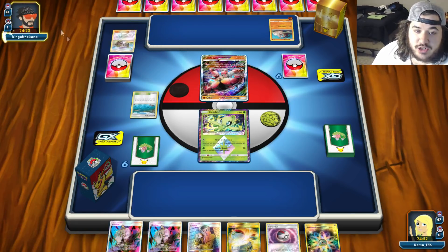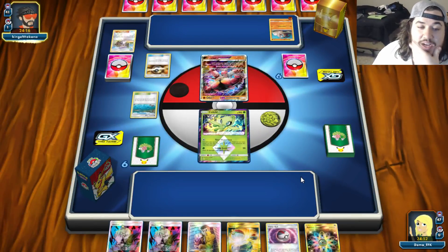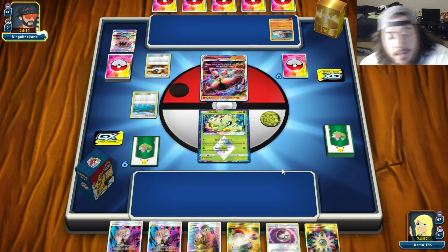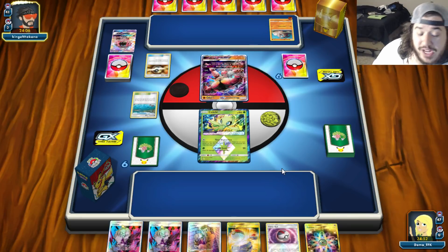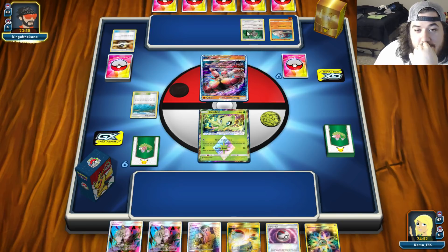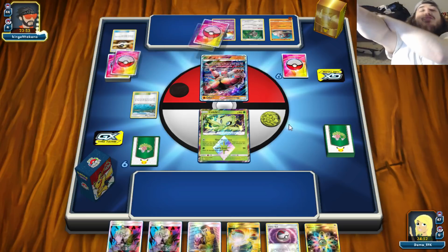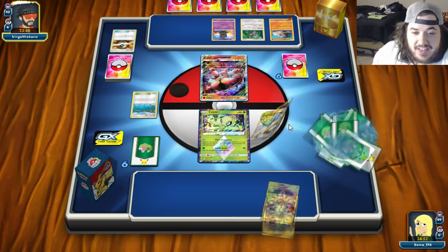He's at 41 cards - already drawing down. We see an Ultra Ball; going to discard Brooklet Hill on top of Lele. We're glad he has a Brooklet out so we don't have to dig for it - we can Brooklet, then Lookers, then switch into Vulpix. Orangaru comes down and he uses Let Loose, getting rid of our Switch which was key.